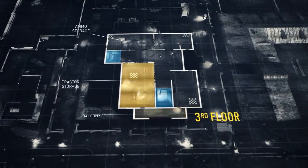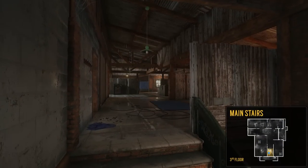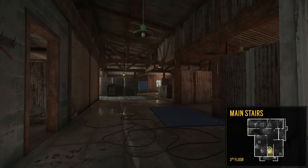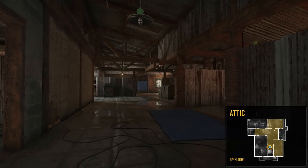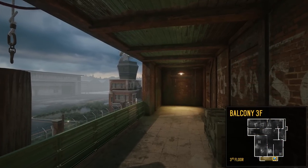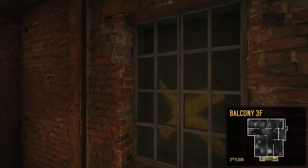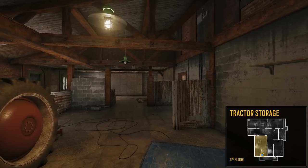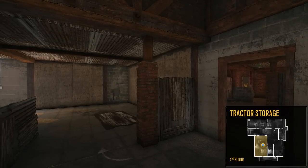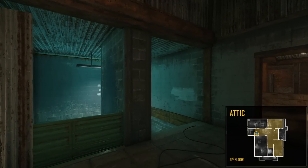Let's begin our tour at the very top on the third floor. Starting from the main stairs, we see the attic located right in front of us — it's a big open area that we'll visit later. Going around the stairs, we go through a door to arrive on the balcony, which offers two entry points to the third floor. Now we'll go through a window and arrive back inside the tractor storage area. Note the door on the right, which leads back to the main stairs. Past the storage and on our left is the other staircase, the blue stairs.